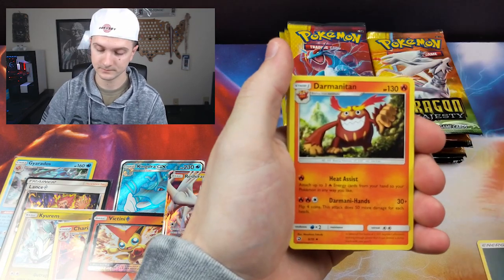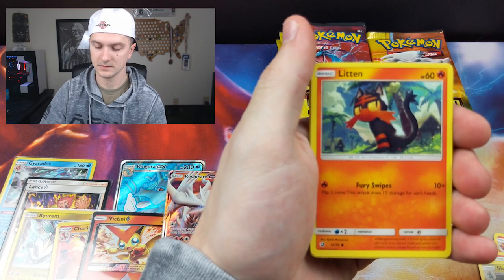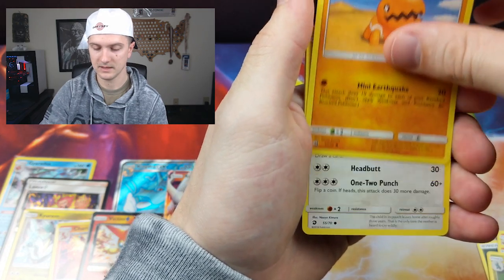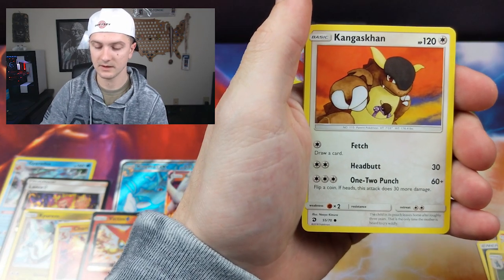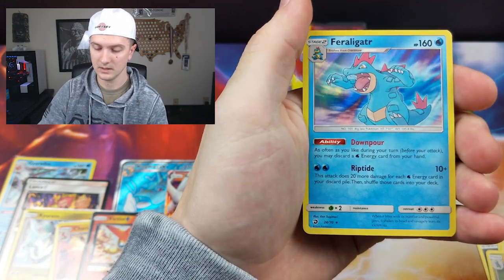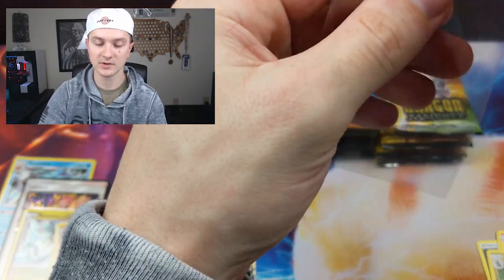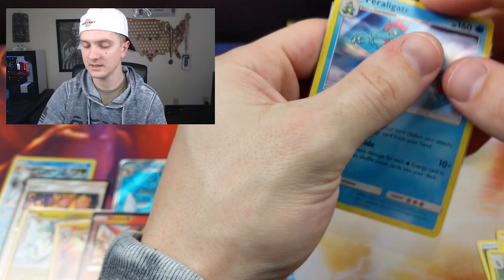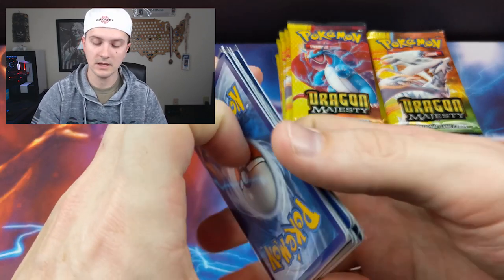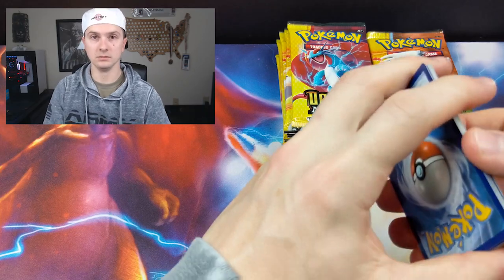Let's rock and roll. Combusken, Shelgon, Litten, Swablu. And a holo Feraligatr — I'll take it. And we're going to move these cards really quick because I feel like my camera is trying to focus on those cards below and what's in my hand and I'm not having it. Let's move these. Goodbye Full Arts.